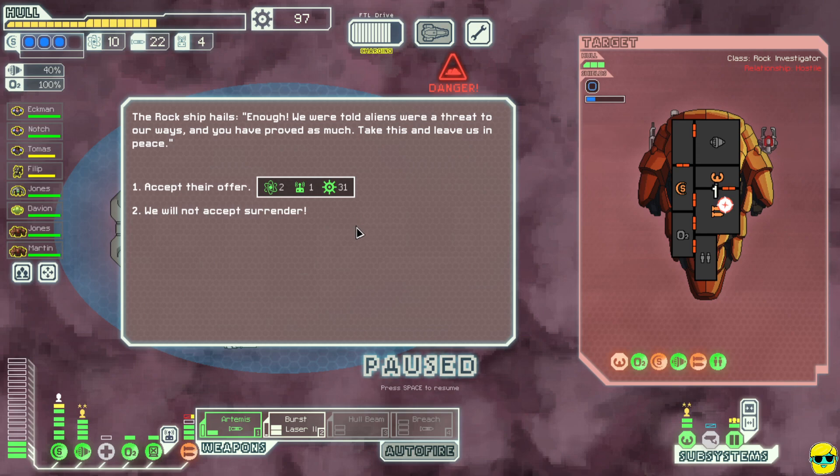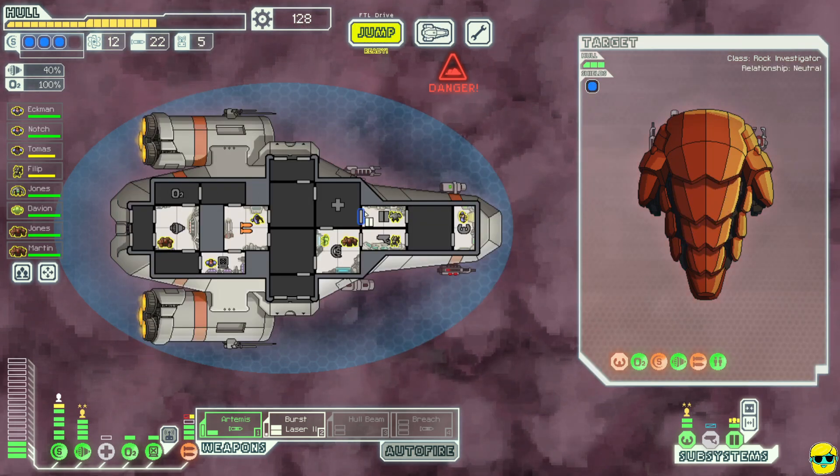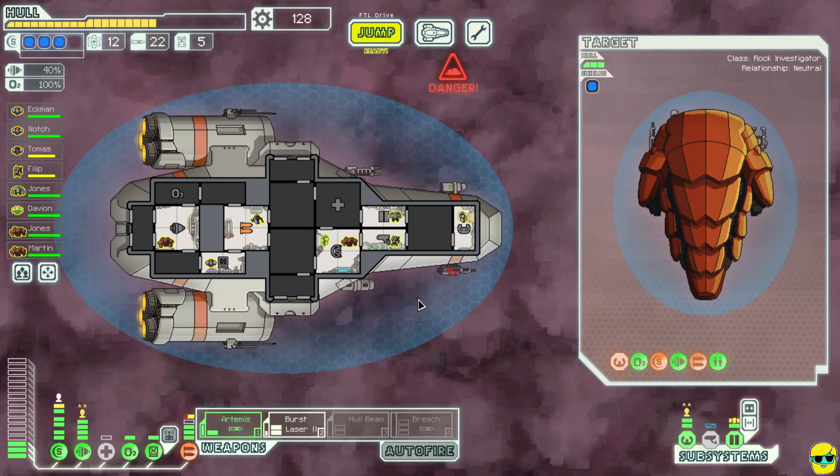They want to offer us a ton of scrap, some fuel, and a part. I'm actually going to accept it — it's a little weak but the drone part and the fuel are really attractive to me right now. Let's just fix up our ship and move on.